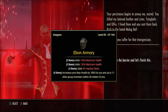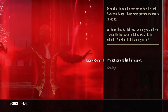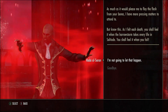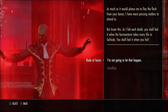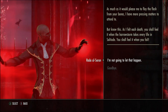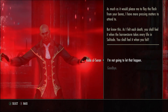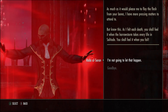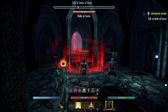As an off-tank or main tank, I still use Ebon Armory as one of my backups — especially for squishy DPS or healers still struggling to keep up. Unlike Leeching Plate, this is not a selfish set; it's a direct benefit to your group members. Definitely look to acquire this as fast as possible as a new tank in ESO.